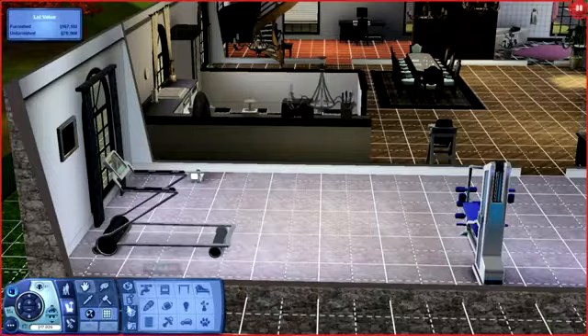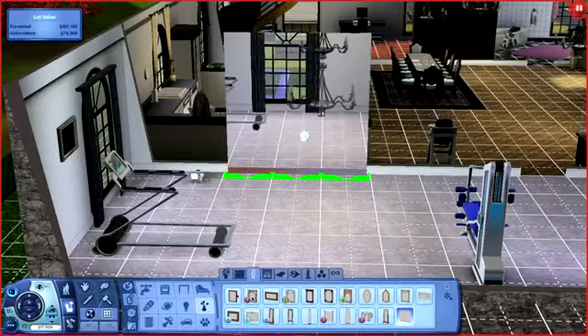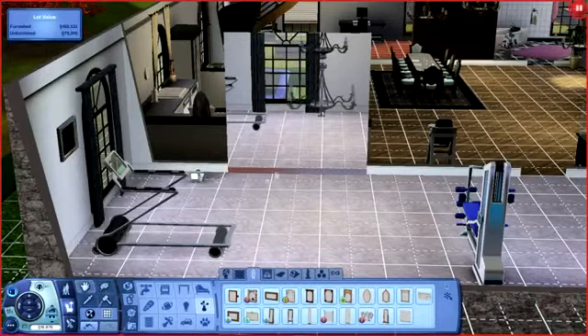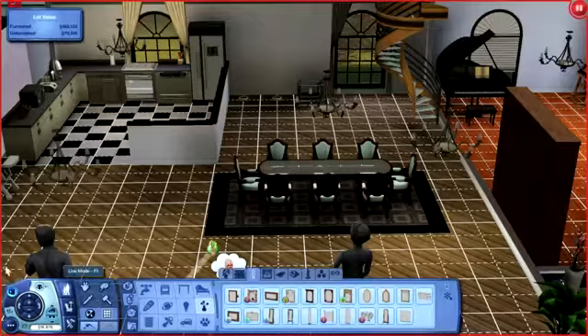That reminded me — I wanted a full-length mirror right next to the exercise machine so that when we're working out we can look at ourselves, because we're really that vain. So there you go, there's a full-length mirror in the gym.